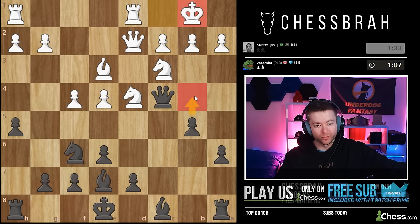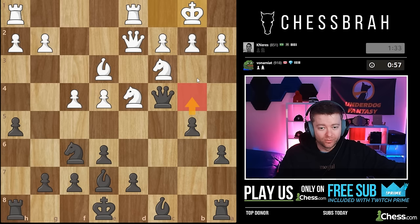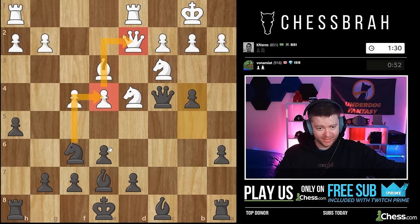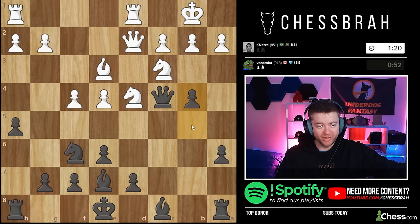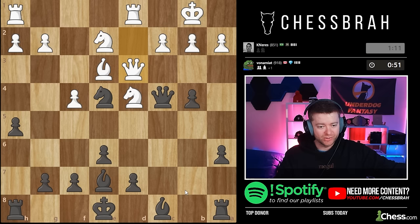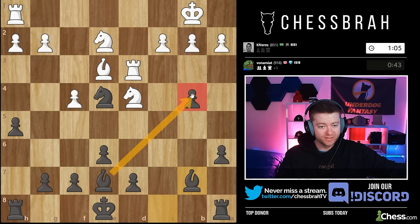Now the king moves — b4 looks very tempting because the knight will have to move and then e4 drops. The only thing I'm thinking about is b4, knight a4, knight takes, and knight b6 is threatened. But I think we can cover it because that attacks the queen. So we can do rook b8 next — bishop b7 would be a worse move. My next move would have been something like bishop b7 with the pawn having moved up, and we could jump into e4 or d5.